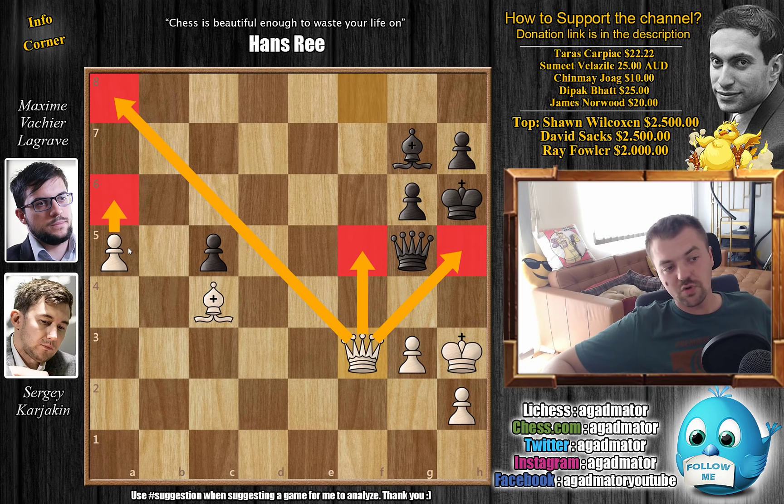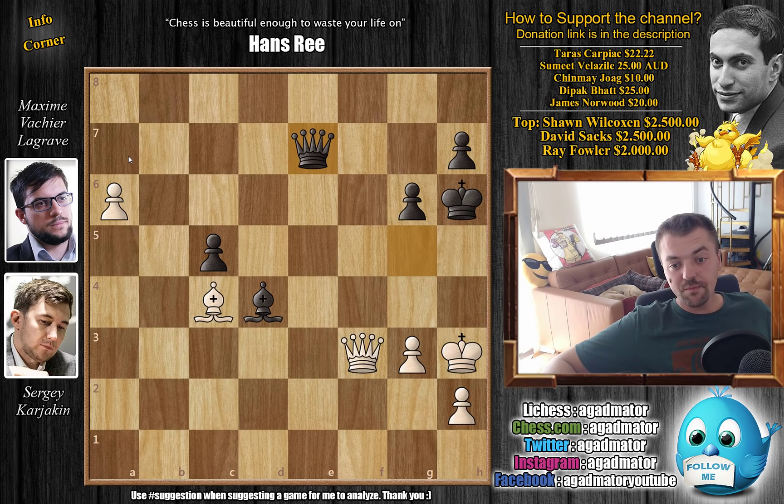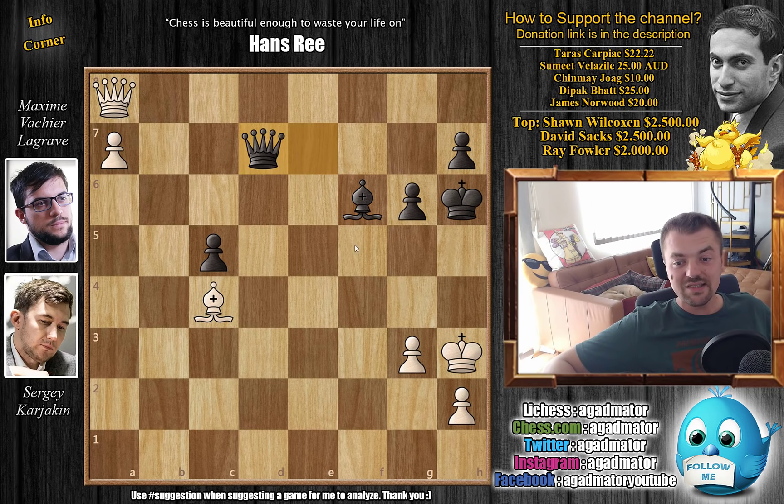Bishop to d4, but now just a6. We have queen to e7 guarding the a7 square, but now comes queen to a8 and it's not a problem. You can't deliver this check as the bishop covers this square. If you go here, then just king g2, and the queen controls this entire diagonal, so any checks along the light squares will not be possible. Bishop back to f6 by Maxime, and now a7. We have queen to d7 check.